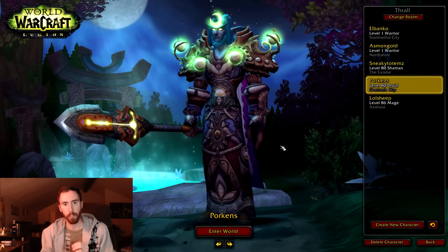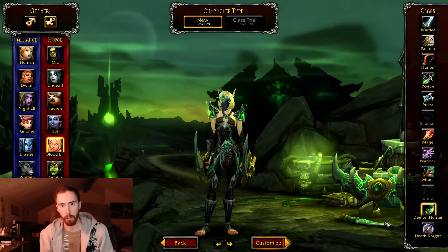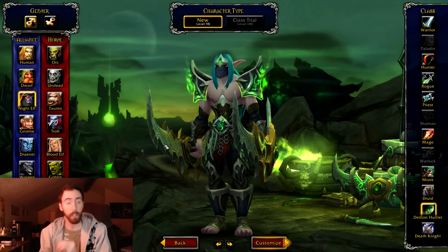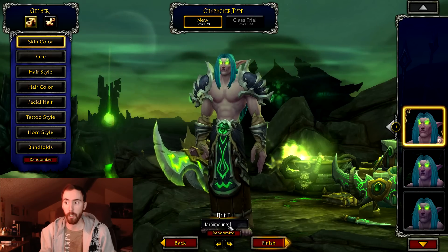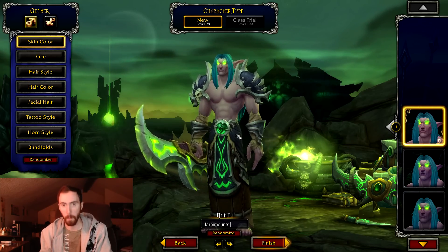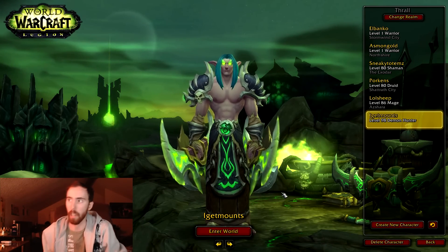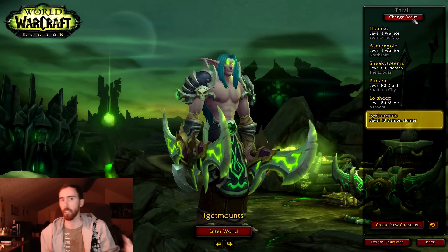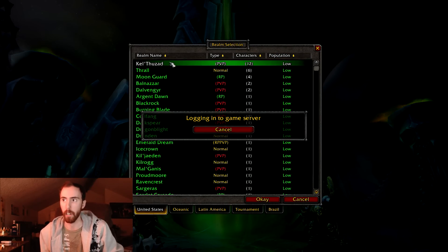The Mists of Pandaria world boss mounts are a one in two thousand drop rate, so you want to have as many characters as possible to farm them every single week. If you have a character on another server that is over level 70, you'll be able to make a Demon Hunter, go through the starting zone, and quickly get that Demon Hunter up to level 100. At level 100, it will easily be able to farm the world boss mounts and get the coins to farm the mounts again. Note: you can't make a class trial character and then make a Demon Hunter — I actually just tried that before making this video.